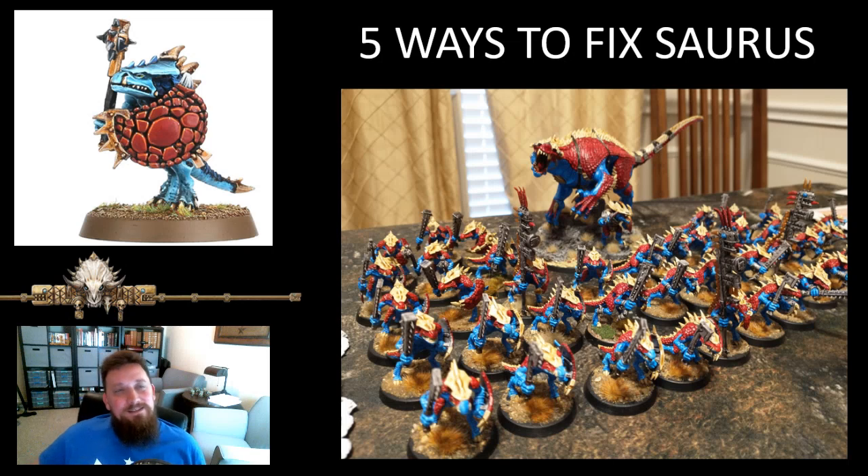Those are my five ways to fix Saurus. I think a lot of it comes down to a rewrite of Coalesced Claw - that's what I'd really like to see. It's a fun sub-faction but as it's written right now it's just really hard to play. Let me know what you think and give me your suggestions for how to fix Saurus in the comments below.